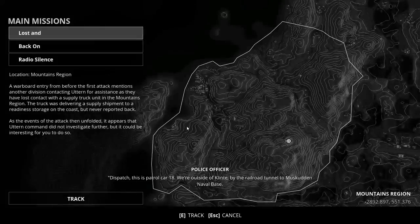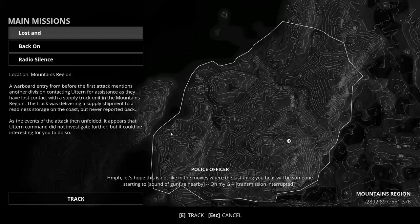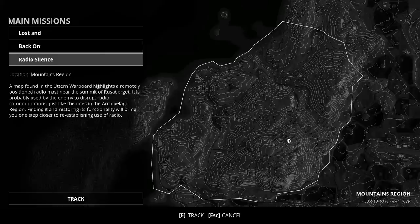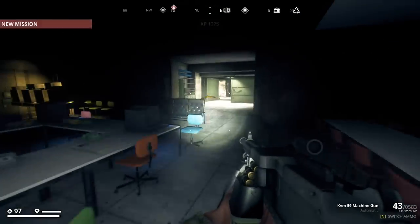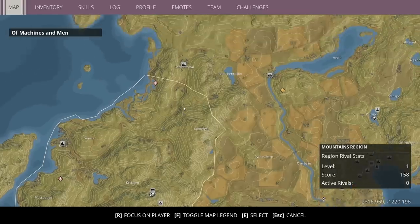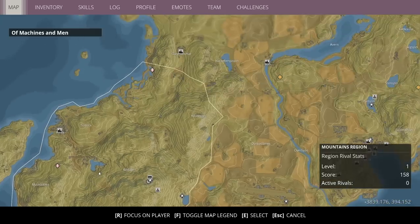This is patrol car 18. We're outside of Klien by the railroad tunnel to Muscaton Naval Base. It looks like a train cart has derailed right over the road here — a whole container is blocking the road, must have come from the naval base. We can see some movement up there. Me and somebody will investigate. So we've got a couple missions we can do here: Lost and Back on Radio Silence. That's a remotely positioned radio mask. We'll just do the first one first. I think we have to complete all of them and then we can get to the last one, which is going to let us get to the mission we need to get the AK, because it only shows up when you're doing this mission.